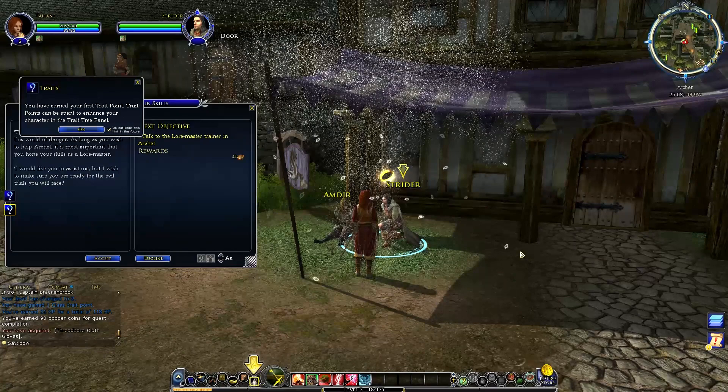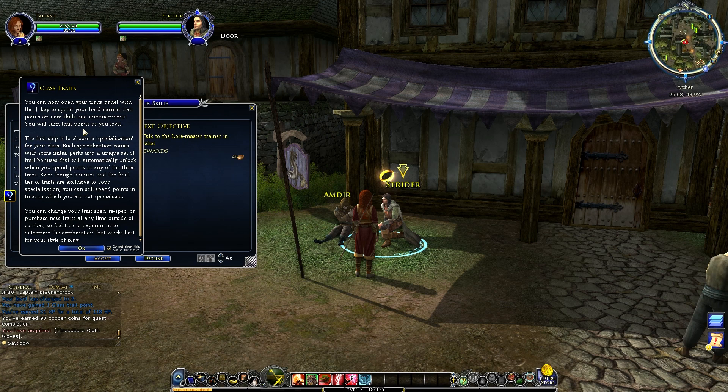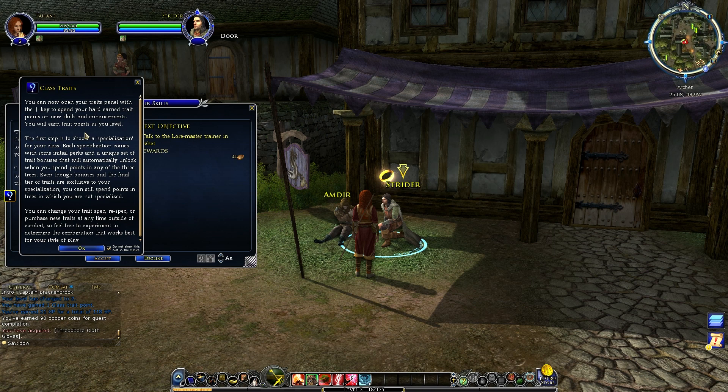A notification: 'You must learn what skills you may from the trainer.' I've earned my first trait point! Trait points can be spent to enhance your character in the trait tree panel. You can open your traits panel with the J key. You will earn trait points as you level. The first step is to choose a specialization for your class.